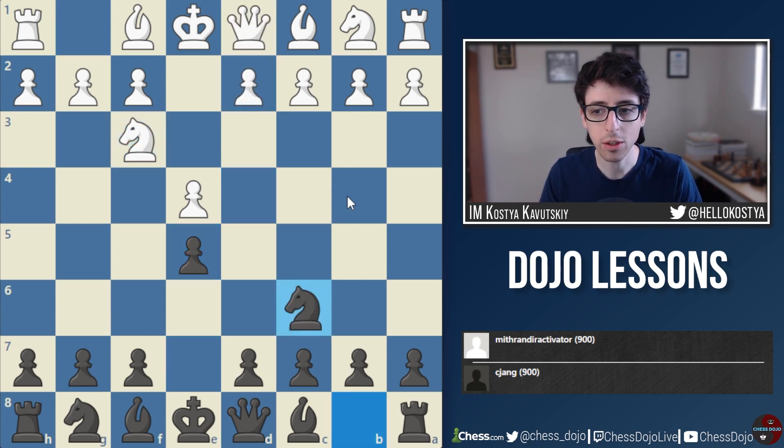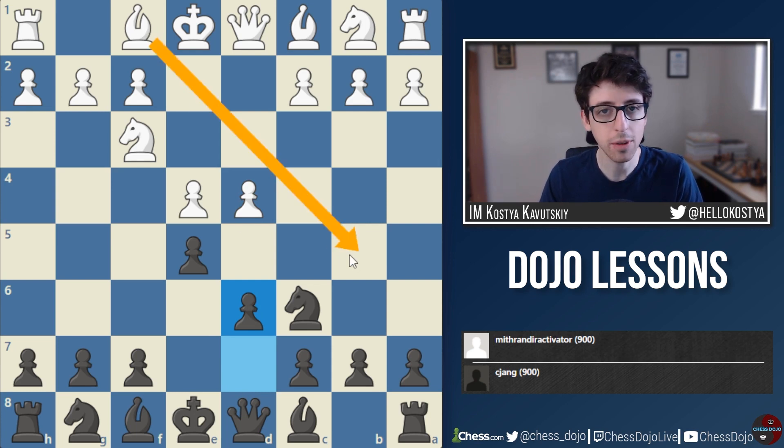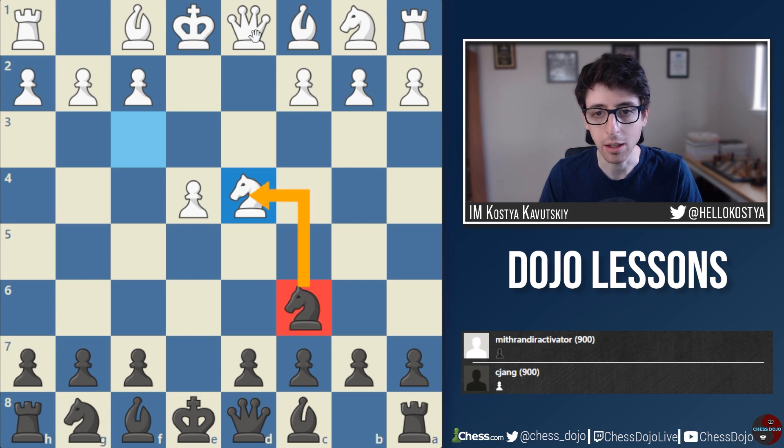Once the Knights are developed and White pushes d4, I think Black should go ahead and take on d4. A lot of players resort to d6, but this is quite passive and Black is worse — either after Bishop to b5 with the pin, or after d5 where White can take space and get a small advantage. So taking once on d4 is correct, and after Knight takes d4 it's better to leave the tension and keep our Knight on c6, rather than taking on d4 which allows White to get the Queen in.